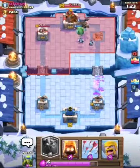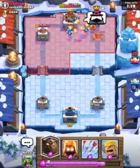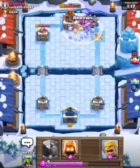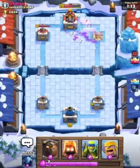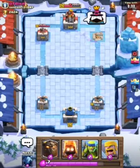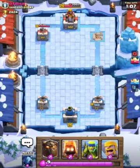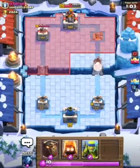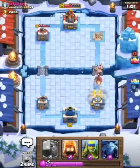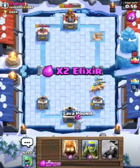The Lava Hound's gonna die but it explodes into Lava Pups. Here comes his angry face, here comes my Arrows as well. 2002 hp left on his King Tower — I think we should go for the King Tower as it has less hp than his Arena Tower.